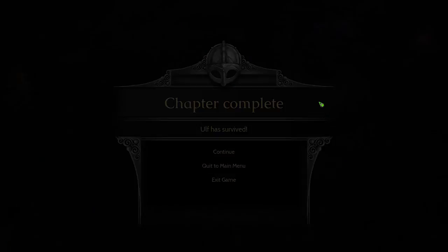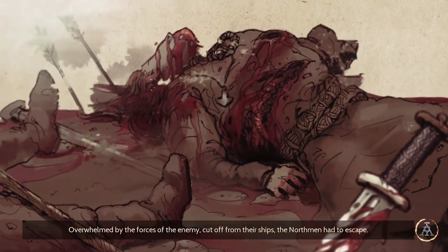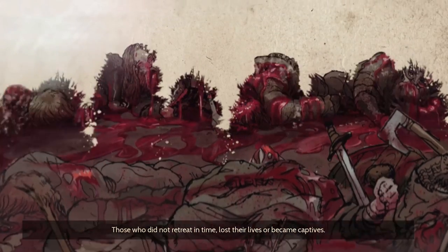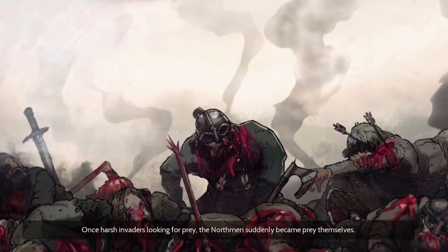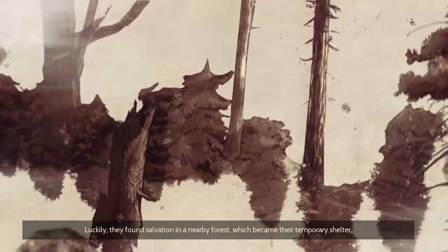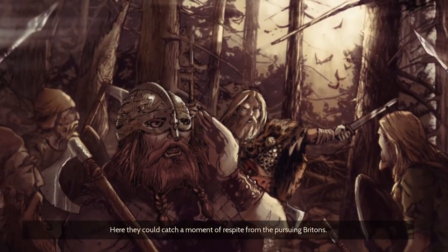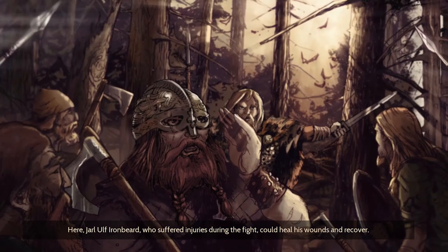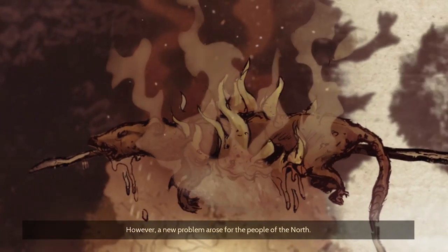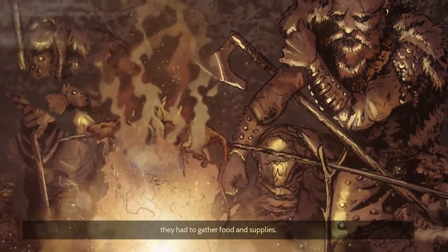Chapter complete — wasn't much of a chapter. Story recap: overwhelmed by enemy forces and cut off from their ships, the Northmen had to escape. Those who didn't retreat in time lost their lives or became captives. The survivors found shelter in a nearby forest. Here, Jarl Ulf Ironbeard — who suffered injuries during the fight — could heal his wounds. However, a new problem arose: they needed to gather food and supplies.